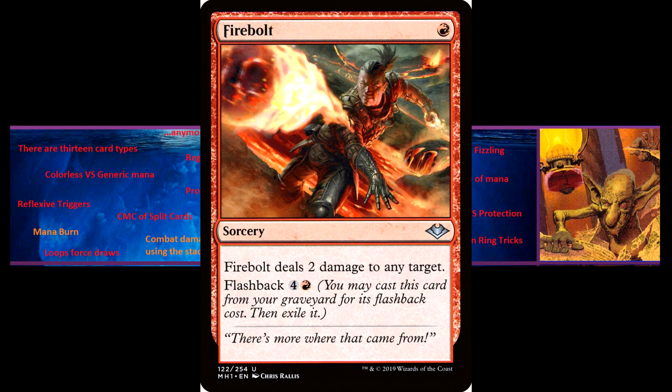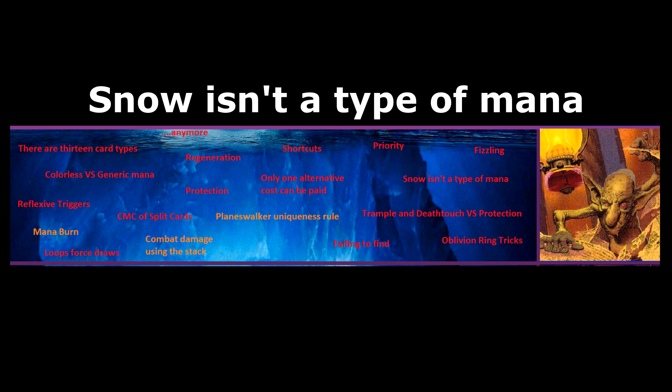Snow isn't a type of mana. Snow costs can be paid with any mana from a snow source, but snow is not itself a type of mana. So if you copy mana from a snow source — for example with Doubling Cube — the copied mana cannot be used to pay snow costs.